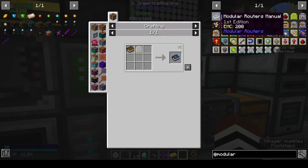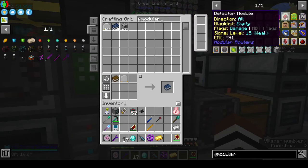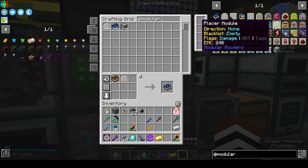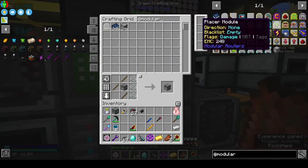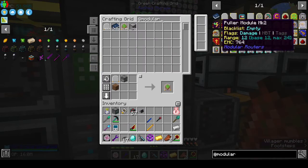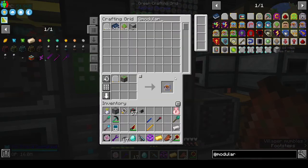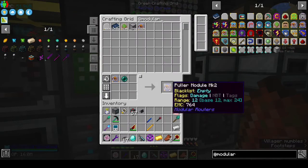We can make the book because that would definitely help. We need a placer - we must have made a dispenser. Puller module, puller. We need pullers and senders I think. What's the difference between the different ones? I don't know. Puller mark two - okay that was interesting.